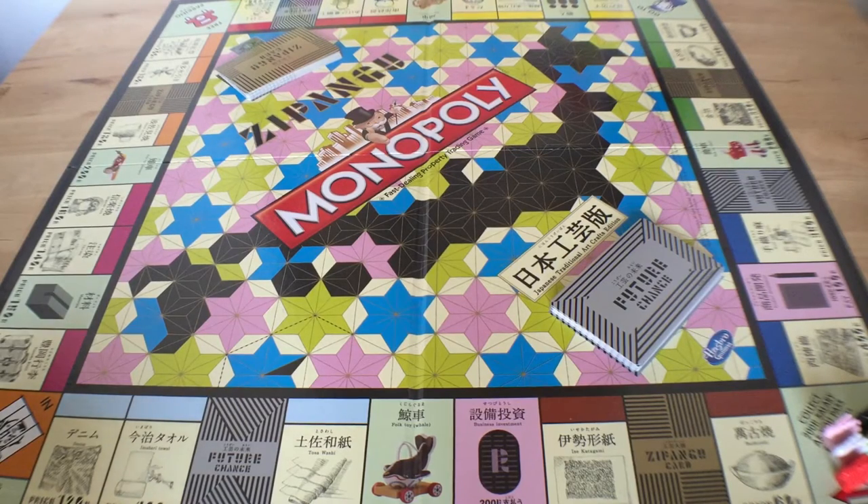We're going to show you a new edition of Monopoly. Monopoly has been distributed in over 200 countries and there are just countless editions. But this one is specific to Japan — the Japanese Traditional Arts and Crafts Edition, called the Jipangu. This is special because it's made by a company called Nakagawa Masuchichi Shoten, and they are celebrating their 300th anniversary. This is one of the ways they're going to celebrate it.